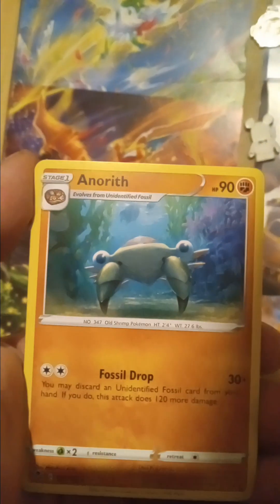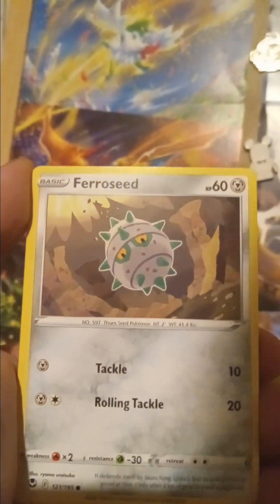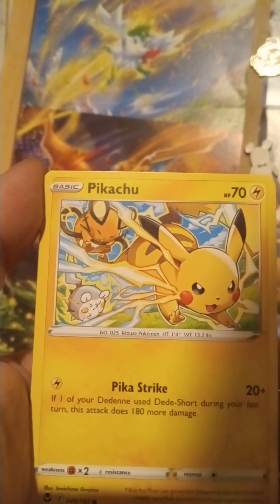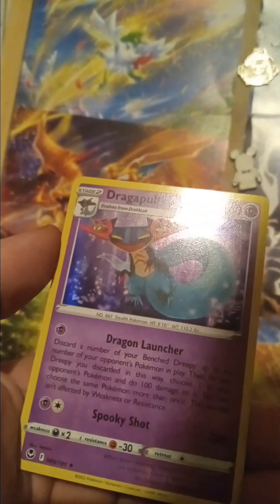One more pack y'all — come on, double code star! There's that code card. Energy, energy — wasn't a white code card. Magnetone. That's a Pokémon I've never seen before — Pineco! Chimchar. Pikachu — that is our first Pikachu on the channel guys, definitely gonna save that one. Ponyta to go with the Rapidash — reverse, and a holo!